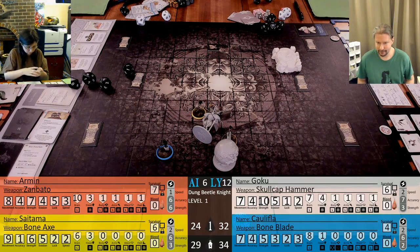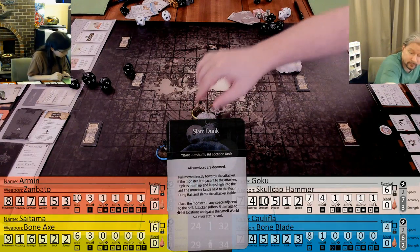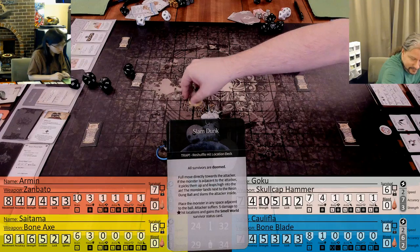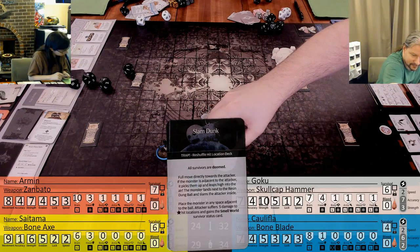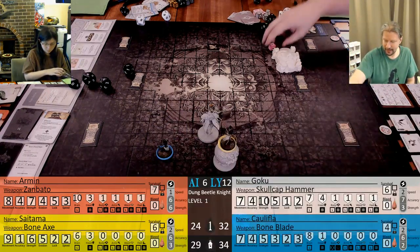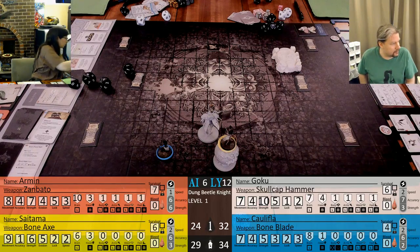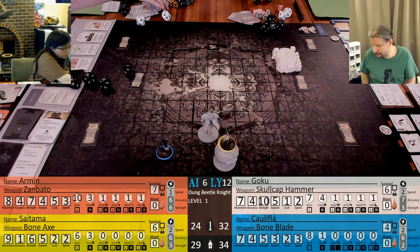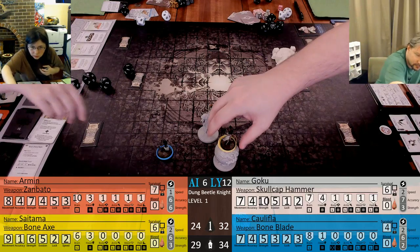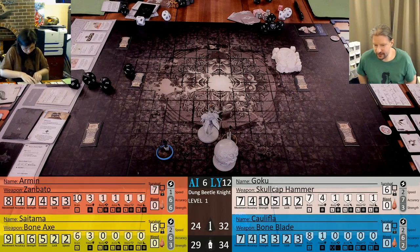All survivors are doomed - full move directly towards the attacker. Jokes on you, I'm already there. The monster is adjacent to the attacker, picks him up and leaps high into the air. The monster lands next to the resin dung ball and slams the attacker aside. Place the monster in any space adjacent to the ball. Attacker suffers five damage to star hit location. Body! So he drops the Tridacanthus - that's not too bad. And then I gain the Smell World card.